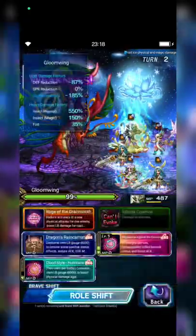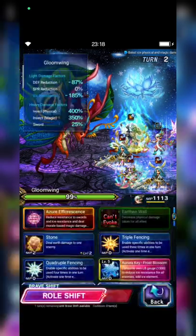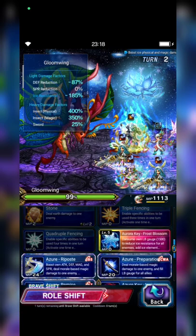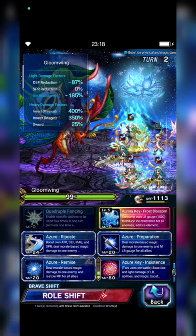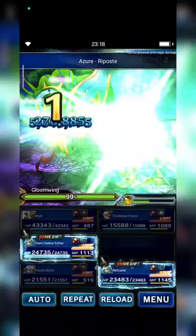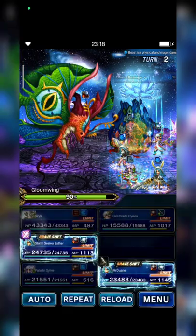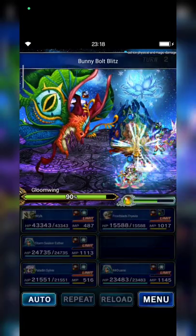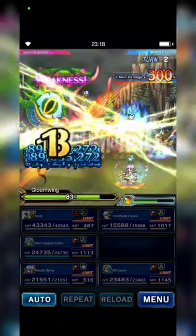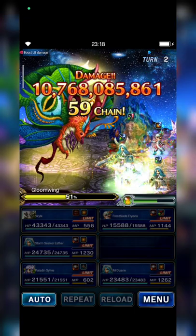Now we'll cast Vengeance against the Drakonaut to break Gloom Wing's defense by 90%. Phryvia will cast Reposte. Then Dual Esther casts Limit Burst — 51% remaining on the boss.